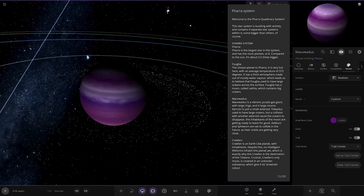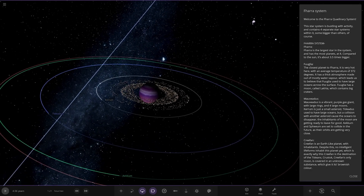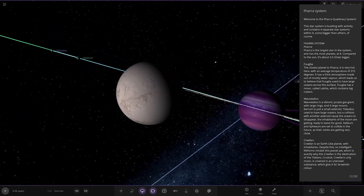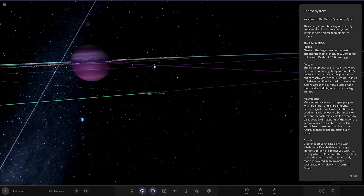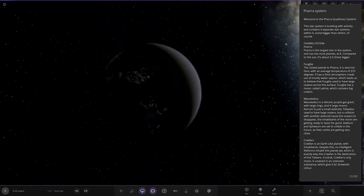Next up we've got Mulvidus — nice deep purple shade. It's a vibrant purple gas giant with large rings and four large moons. One is just a small asteroid that used to have large oceans, but a collision caused the moons to disappear. The inhabitants of that moon are getting ready to leave for good. Echium and Speium are set to collide in the future as they're getting very very close — you can see them there. There's also the civilization moon.